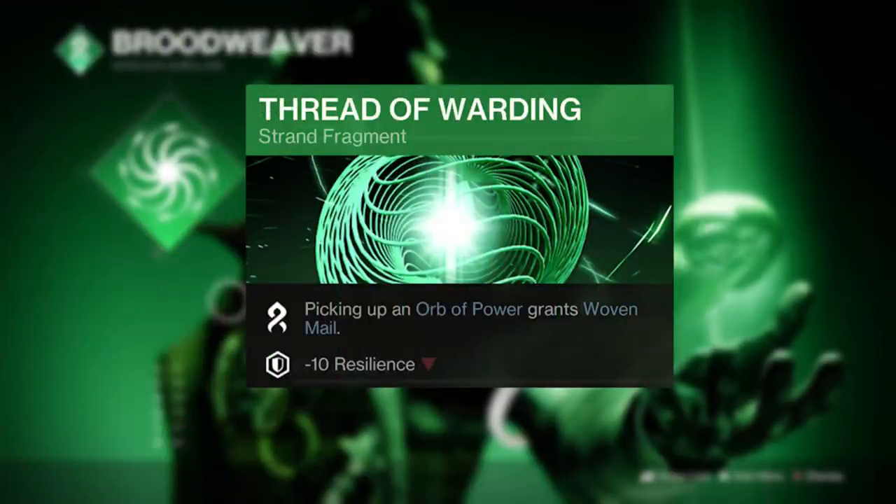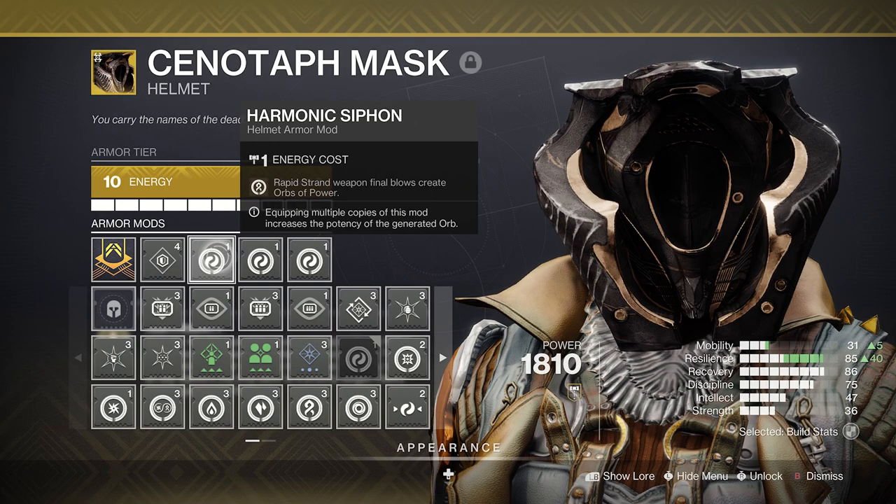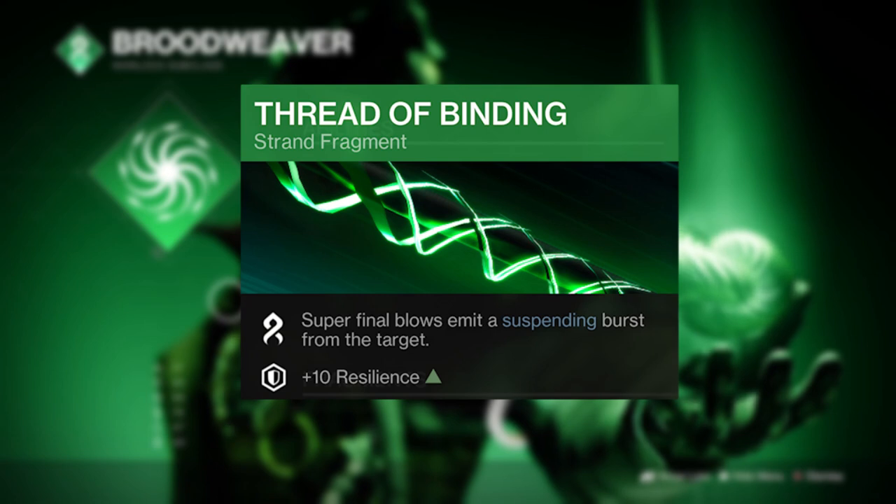As an added bonus, the Thread of Warding will also grant Woven Mail from collecting orbs of power created through Harmonic Siphon, and if all of this wasn't enough, the Thread of Binding adds that suspended burst to your Needlestorm super.